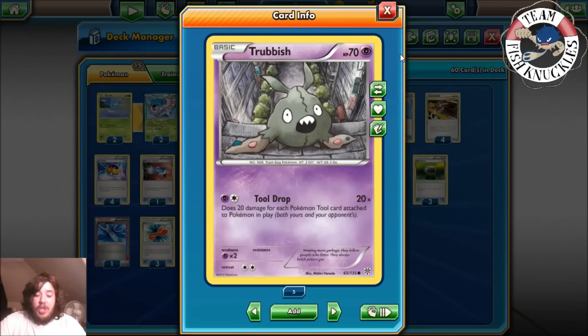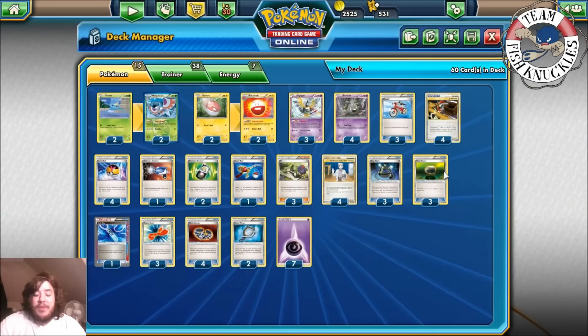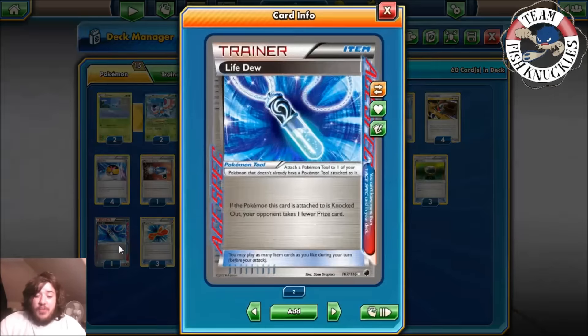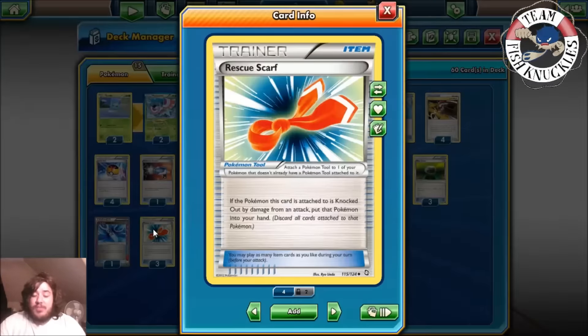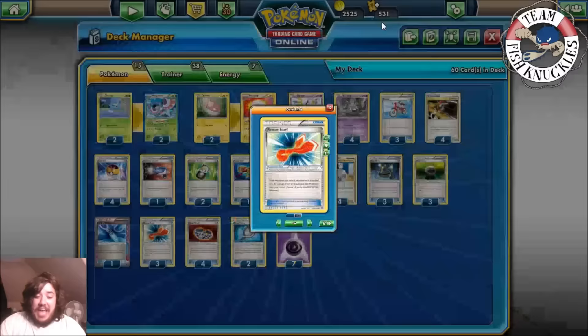In the newer format we do have Dimension Valley so you only need a Psychic energy, but right now you do need a Psychic and a Colorless, which can be annoying. Three Floatstone to give Pokémon free retreat. One Life Dew, which is really nice — you can Junk Arm for a Life Dew, and it makes it so your opponent takes one less prize card, meaning they take no prize card off your Trubbish. Three Rescue Scarf, which returns Trubbish back into your hand when it's knocked out by an opponent's attack.